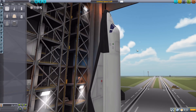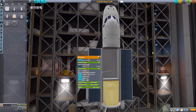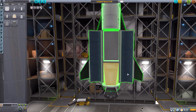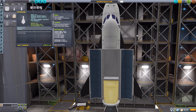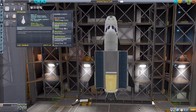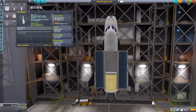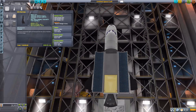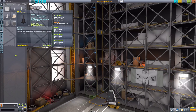My favorite part in this entire mod is the Hermes — a beautiful little shuttle. Right-clicking opens a lovely cargo bay with built-in solar panels, and it holds up to four crew members with a minimum of one to operate. Stats include: ablator, data transmitter, deployable solar panels producing 8.4 electric charge per second, lifting surface, RCS, reaction wheel, electric charge, and monopropellant.